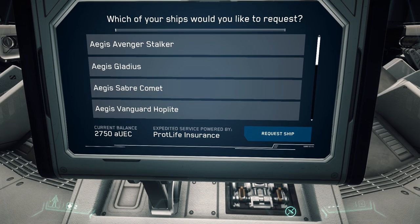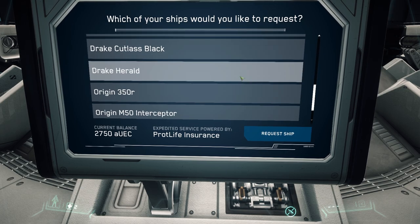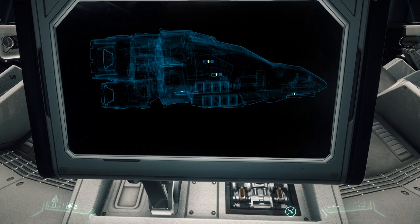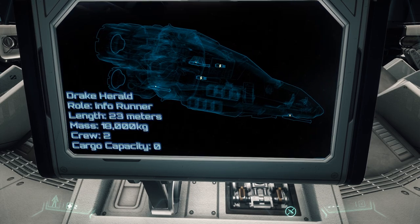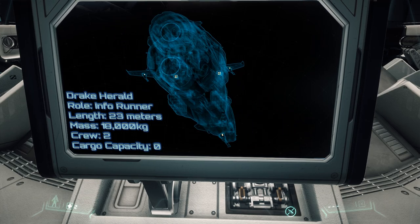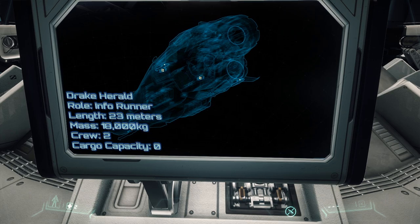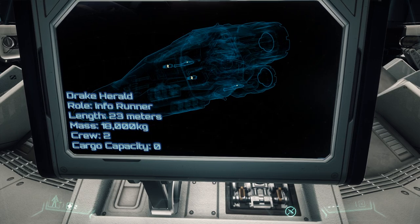Now we're after the ship for today — the Drake Herald. The Drake Herald is a rather interesting and unique ship. Its role is an inforunner and it is the only ship of that type currently available in the game, or even mentioned to be in the game for that matter.